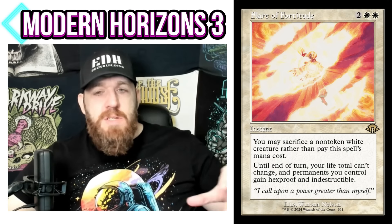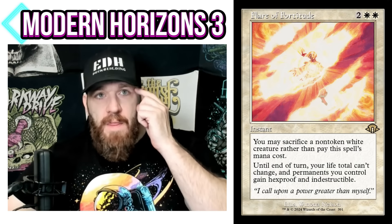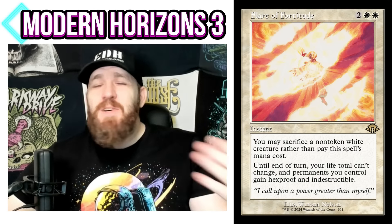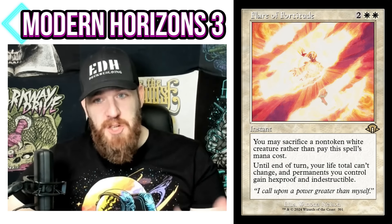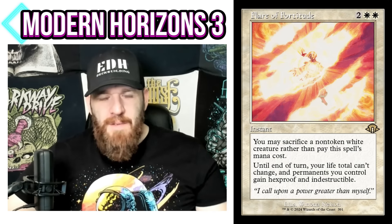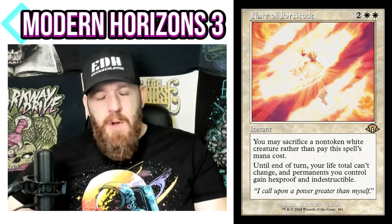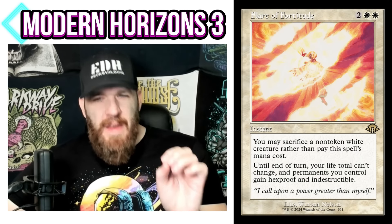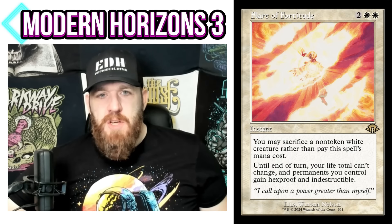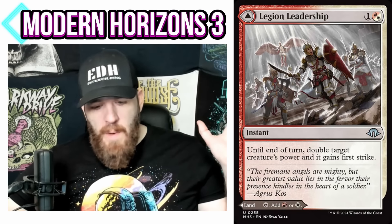Flare of Fortitude is the best for me. Everyone likes free counterspells, but how much does casting it for free play into the effect you're getting? The white one is what you really want to cast for free — a Teferi's Protection effect for free. Giving your permanents hexproof and indestructible for free, that's what you really want even more than a free counterspell. In a white deck you're also more likely to have a creature to sacrifice.